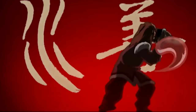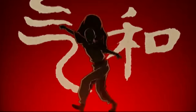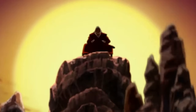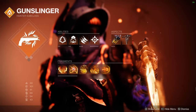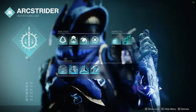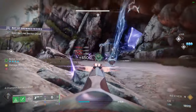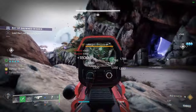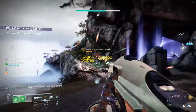Water. Earth. Fire. Air. Have you ever wanted to be the avatar? Use every single power at once? Well, today I have a build for you. It's using every single subclass in one. At least one effect from each subclass has been used. This build is absolutely insane with 95% damage resistance and infinite grenades. So, without further ado, let's get into the video.